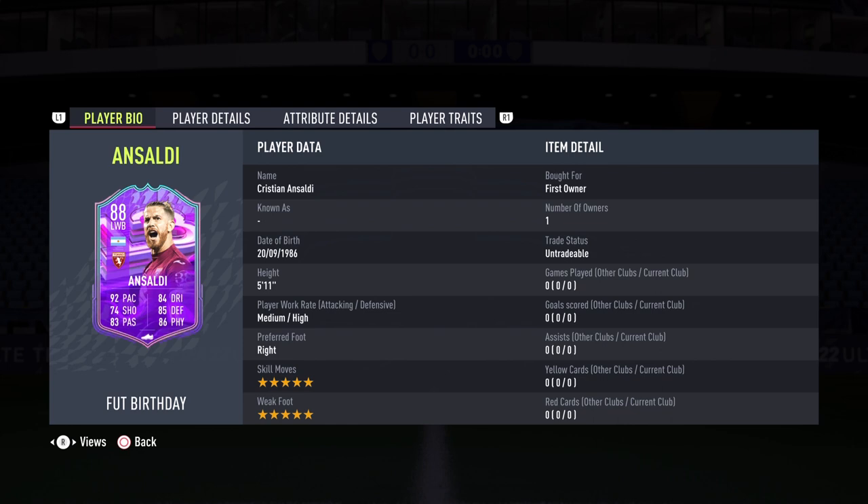I'm so excited to try out Cristian Ansaldi. The easy question is: should you submit eight tokens for this left wing back? Let's answer all those questions next.